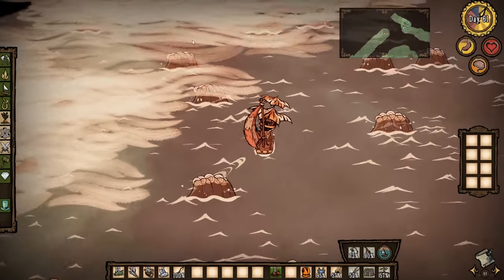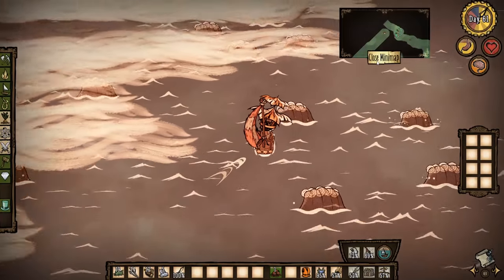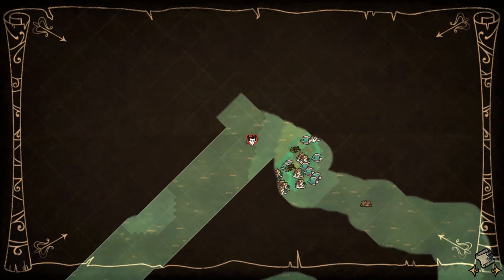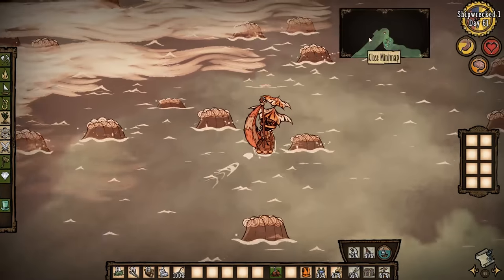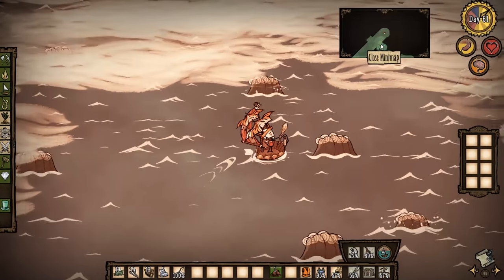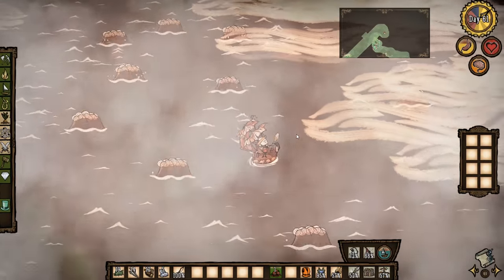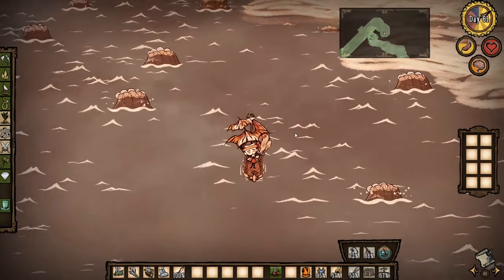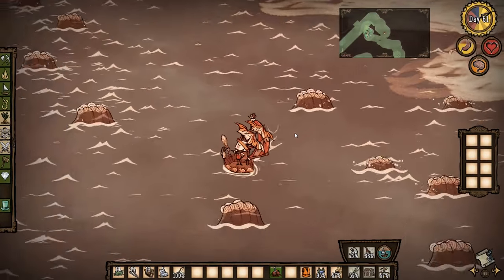I remember when I first got Shipwrecked I had no idea what was on the edge of the map at all. I was like, can this just go on forever? Can it be magical? No, design-wise there's no way it can go on forever. The only way to actually explore past some of this is to actually dip in, and I'm not doing that. I'm just going to go down a little bit like this and cut this out.